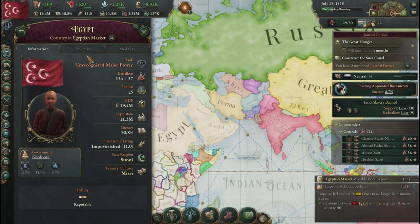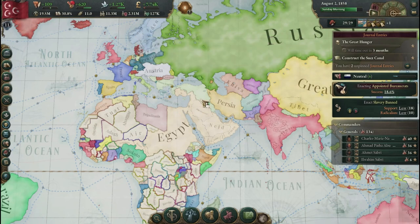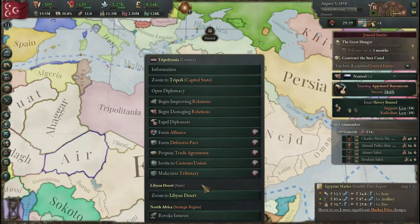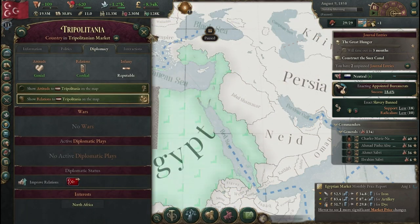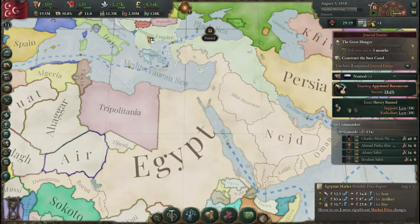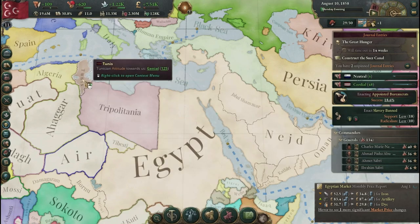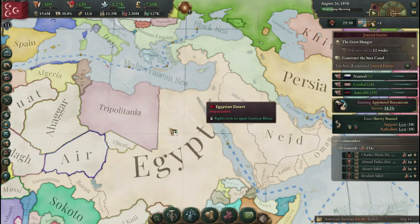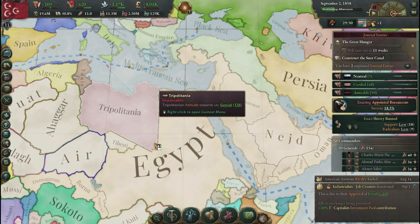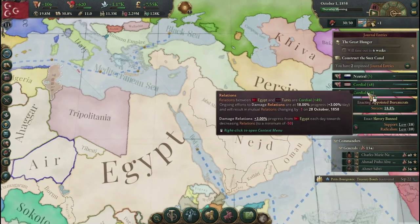Our infamy is still in good shape — I kind of want to save that up for our next war with the Ottomans. It does look like the Ottomans have lost their vassals. So we're going to want to start damaging our relations with these boys and get into their territory quickly. They are located close to us, so definitely getting them under our control is going to be useful.